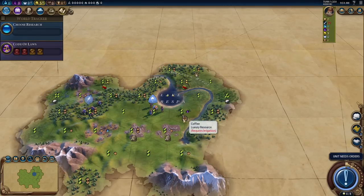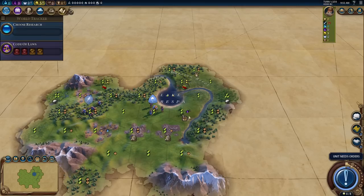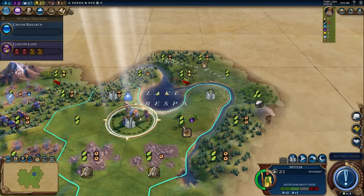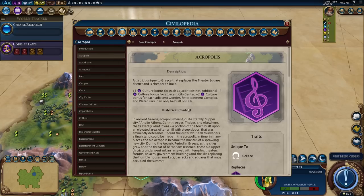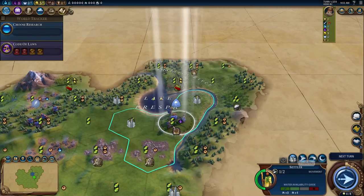Where do we settle? I think obviously we'll settle on the coffee. I'm playing with BBG which gives flat tiles for the capital - hill tiles are 3-1 base, flat 2-2 base, in addition to whatever is underneath. So this should be a 3-1-1 settle. Our Acropolis needs to be built on hills - it can only be built on hills. Perfect, we do have a couple of spots for that. We'll just settle here.